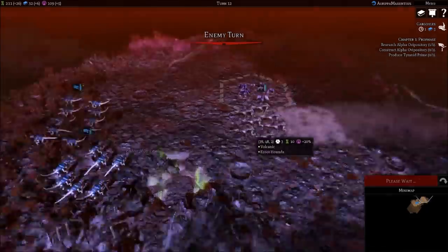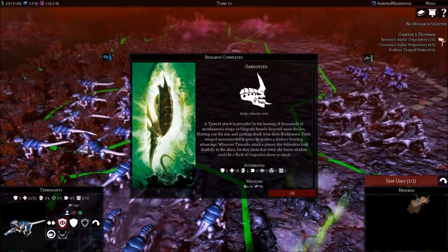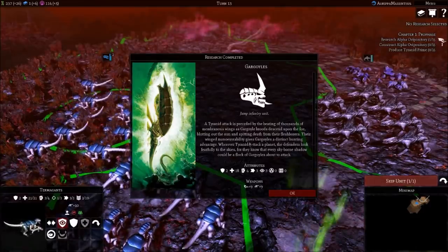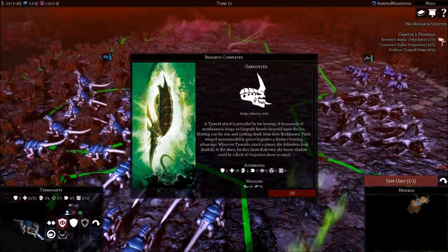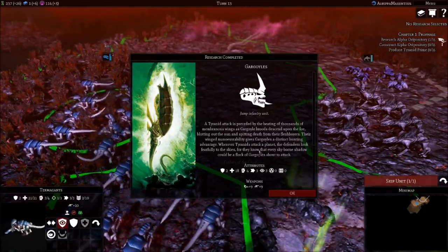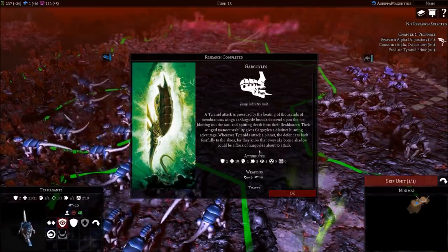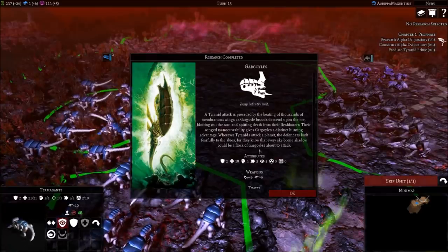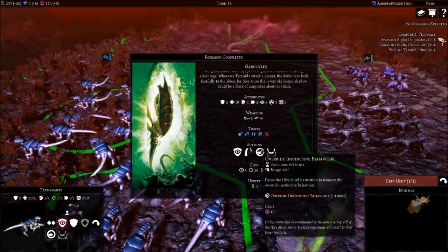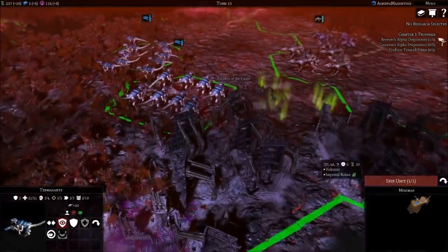A Tyranid attack is preceded by the beating of thousands of membranous wings as Gargoyle broods descend upon the foe, blotting out the sun and spitting death from their flesh borers. Their winged maneuverability gives Gargoyles a distinctive hunting advantage. Wherever Tyranids attack a planet, the defenders look fearfully to the skies, for they know that every skyborn shadow could be a flock of Gargoyles about to attack. I love it already - I like these guys!